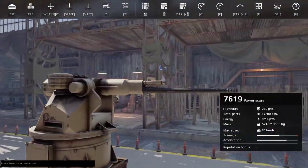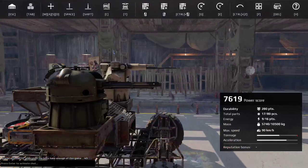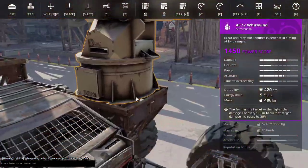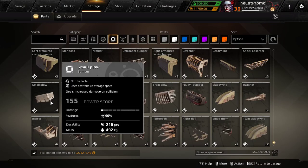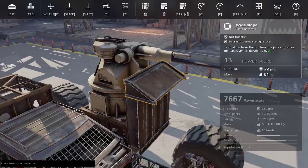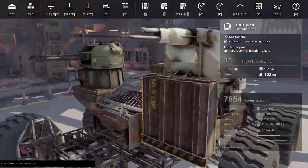One thing to note is that the Whirlwind has the barrel very high up on the model, while this one has the barrels way lower. So the Whirlwind can actually have blocks that hide it way more. With a wide slope on the Whirlwind it will have no issues whatsoever, and it will have a much smaller hitbox than the Whirl.